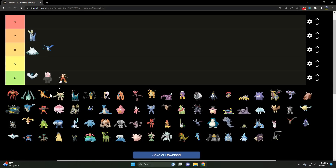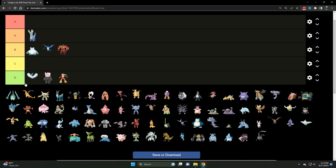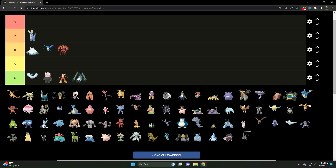We've got Buzzwole — a B tier Fighter/Bug type, probably the best Bug type in the entire meta. Very strong Pokémon with an excellent move pool: Counter, Superpower, and Lunge. This thing is amazing. You just have to really build around its glaring weakness to Flying type damage. If you can do that, Buzzwole can absolutely put in work.